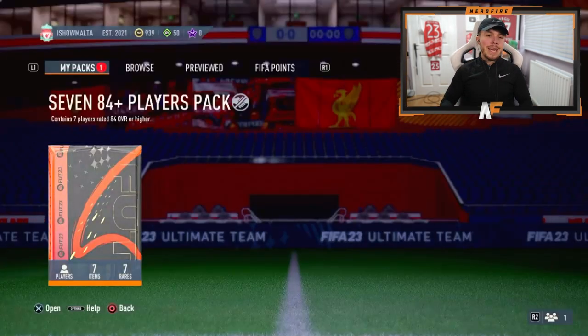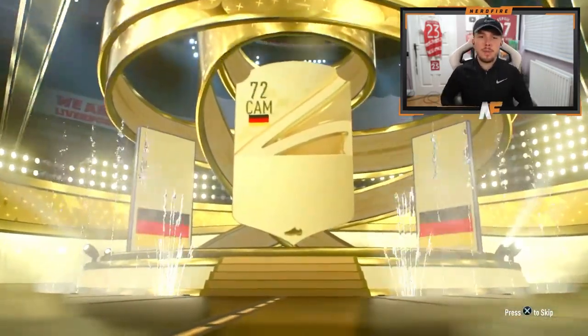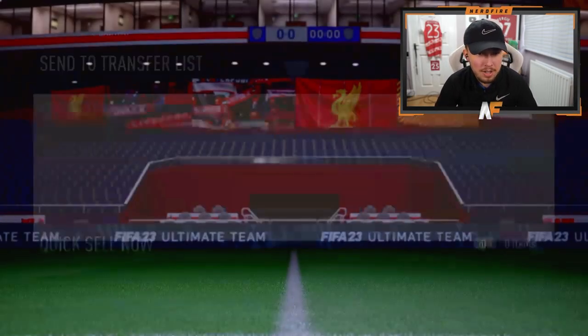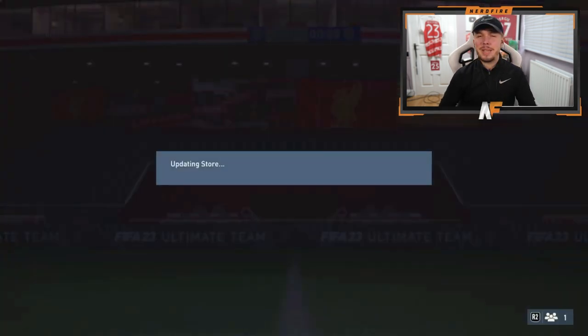Shout out to Aquila. Here we go, 84 times 7 again. First trophy Titan icon, please. No - it's Cam Muller, Germany. That's the highest rated but not what we want to see. Please tell me there's more than just Muller in here. Three walkouts, two 86s, but not the greatest. When you see Muller on the front there's not much promise, really.